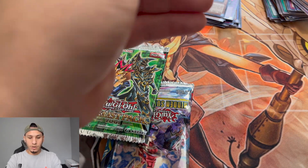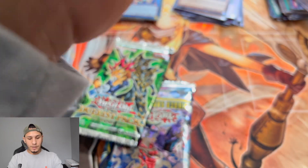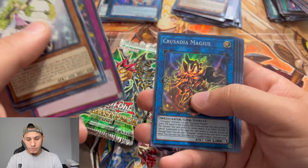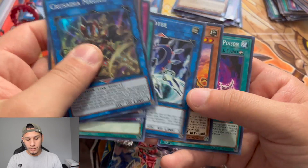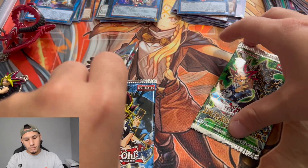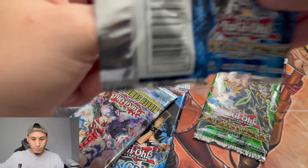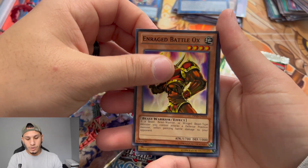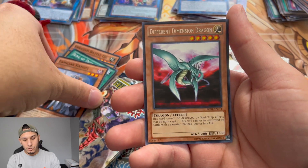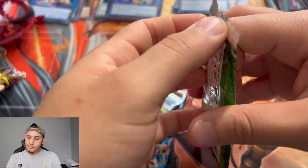We only got one LOB and three Dark Crisis across the boxes, which I don't mind — Dark Crisis is pretty nice. Opening the packs carefully so as not to damage the cards: Crusadia Magius, Crossbreed Link Devotee from Cybernetic Horizon. Now Kaiba's pack — Yugi just gave us an ultra rare so this is your chance, Kaiba! Results: Ranged Battle Ox, Saggi the Dark Clown, Ring of Defense, Familiar Knight, and Different Dimension Dragon. Kaiba is underperforming again.